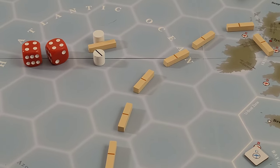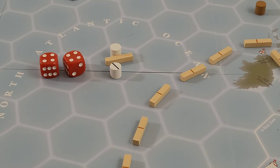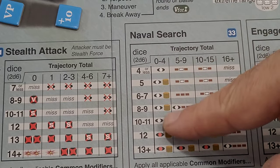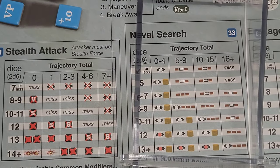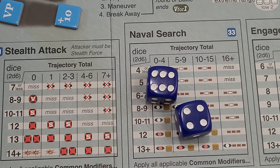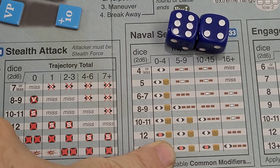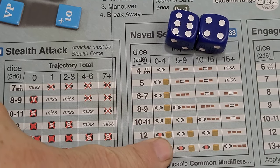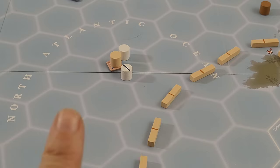We have basically one choice: naval search one more time, hoping for better die rolls. The good news is we are in the lowest column possible, and we also have a coordinating task force. The bad news is I'm rolling dice. There we go — we are looking at a twelve. We have a limited skirmish. We have contact, and we are faster than the very slow convoy. We want to initiate a limited one-round battle — the answer is yes.